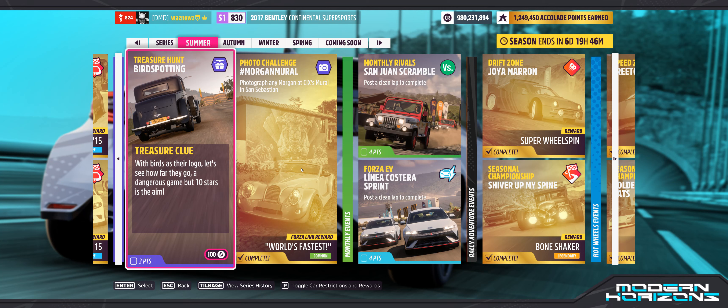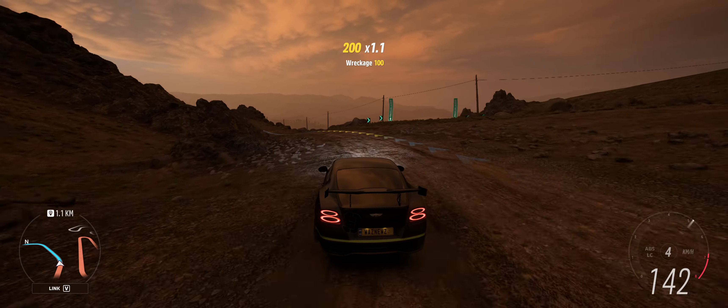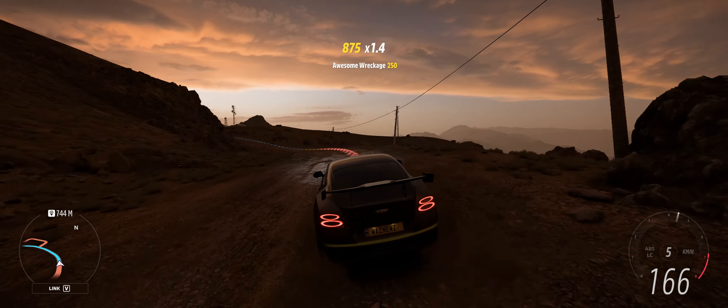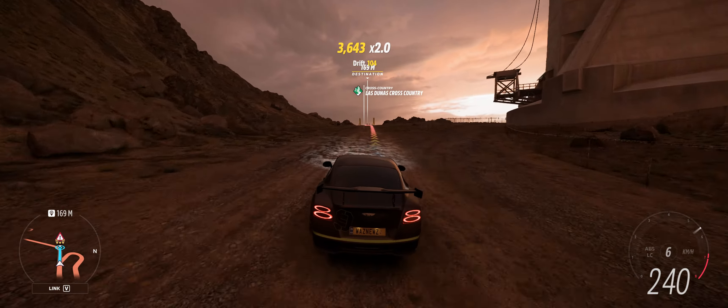Hey guys and welcome to the series 35 summer treasure hunt bird spotting. The clue is with birds as their logo — let's see how far they go. It's a dangerous game but 10 stars is the aim. Obviously it's the Bentley 8 Liter on the picture, and they do have wings in their logo. Let's do 10 stars and I'd like to do the one at the grand telescope because I think it's easy to hit the three stars.